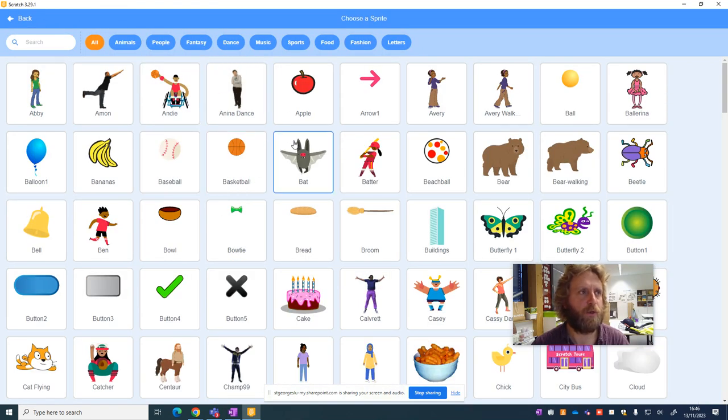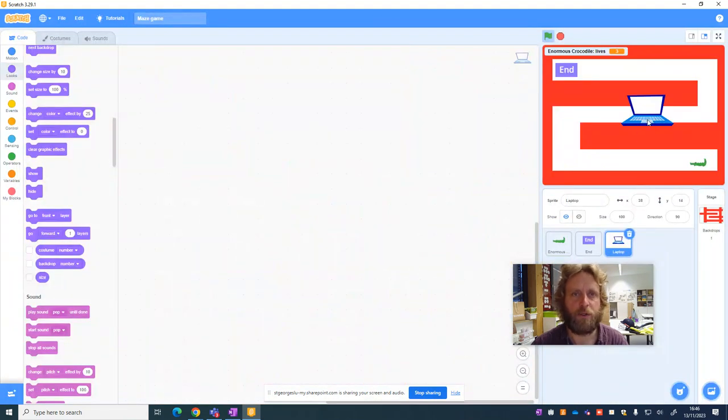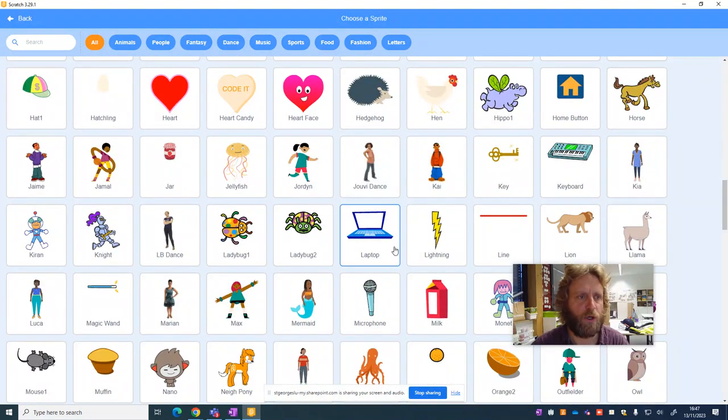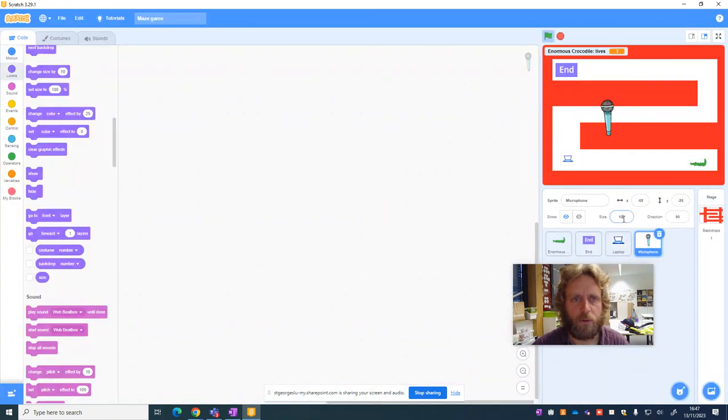This is a good opportunity to use the sprites that are on here. I'm going to look within the sprites and find objects related to computing. For instance, I can choose a laptop and add it — a little bit too big, so make it smaller. Then add one more. We can also find microphones and other computing type objects.